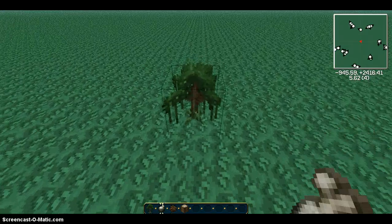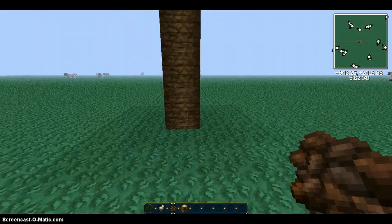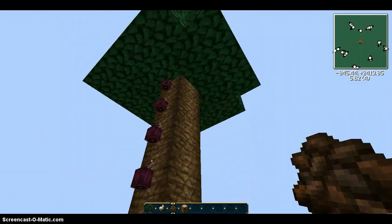What you need to do is plant the sapling and put the bone meal on it, so then it will grow. Then you just get the cocoa bean and plant it — right-click it on the wood, and it will plant.